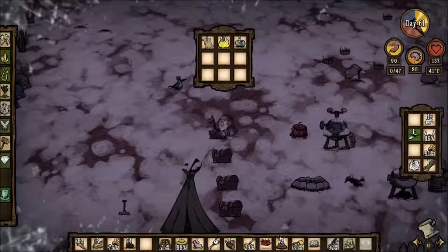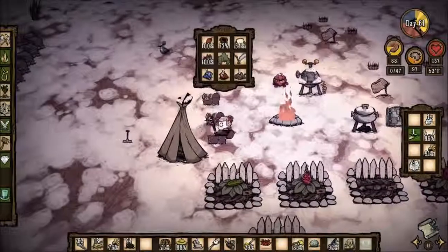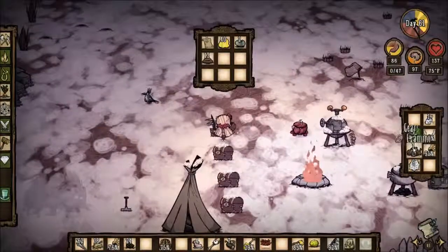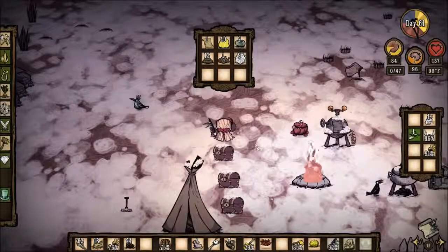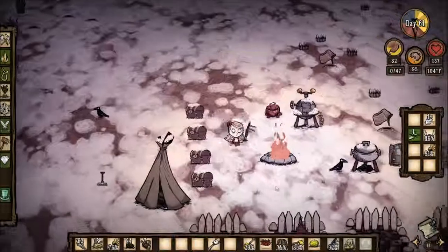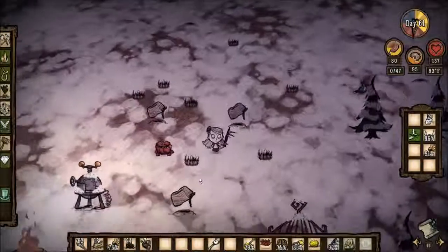The rotten eggs. The manure I don't really need right now. Which one's the clothing chest? This one. Let's take the gears out, put the beekeeper hat in there, put my silk away, and the spider glands. I'll get this rabbit so that we can make two more things of bacon and eggs. Yep, it's winter. Here I am again, just hanging out at the crock pot, cooking stuff.